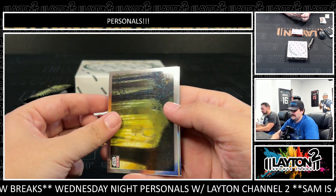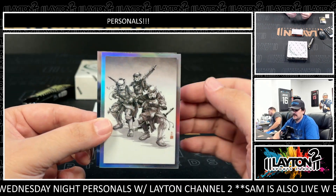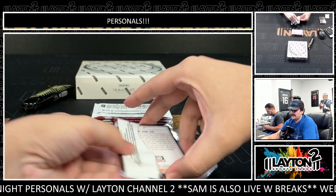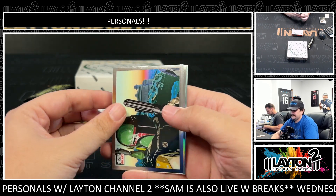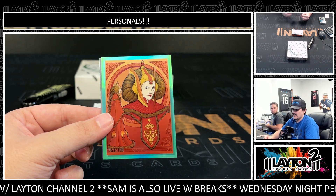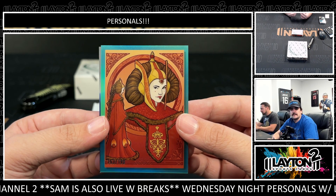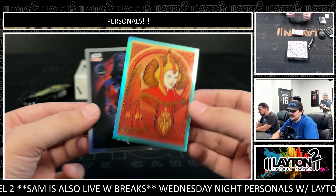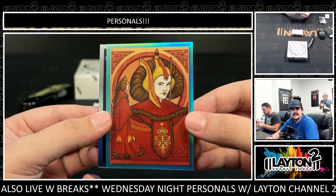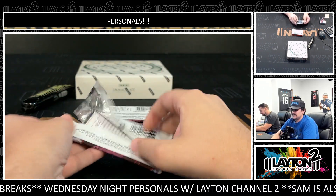No refractor — upon and another reimagined stormtroopers. There's an aqua refractor — the Sarlacc Pit aqua to 199. And Padme — Queen Amidala — to 199. That one is from the Women of Star Wars poster, to 199. It's a Decoy Queen.